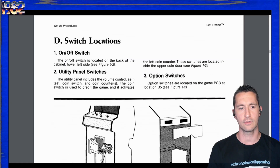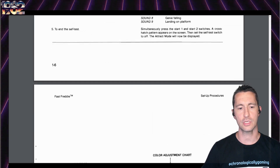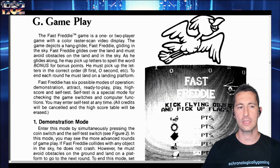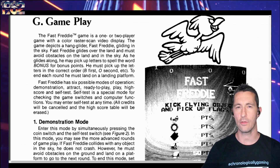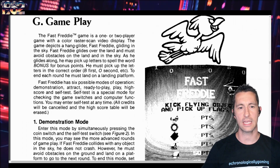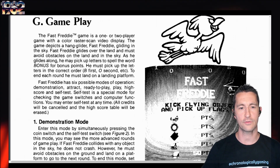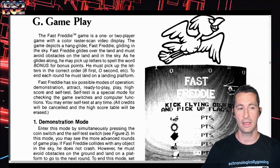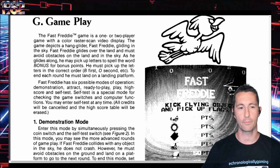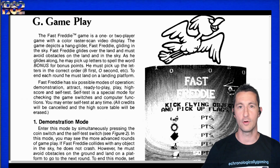What is Fast Freddy? I love reading these because I want to hear from their perspective in 1982 how they describe the game. Fast Freddy is a one or two player — alternating — with color raster scan video display. The game depicts a hang glider, Fast Freddy, gliding in the sky. Fast Freddy glides over the land and must avoid obstacles on the land and in the sky. As he glides along, he can pick up letters to spell the word BONUS for bonus points. He has to pick up the letters in the correct order: B first, O second, etc. To end each round, he has to land on a landing platform.